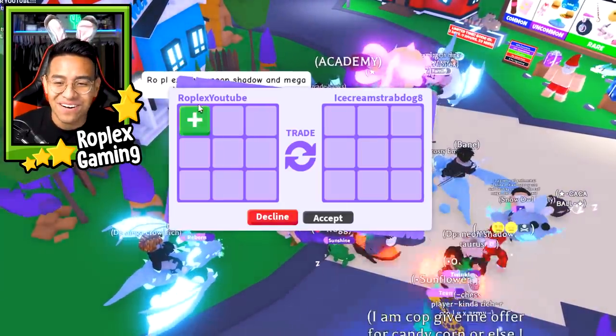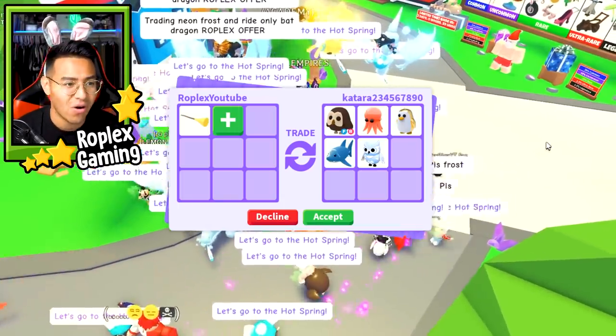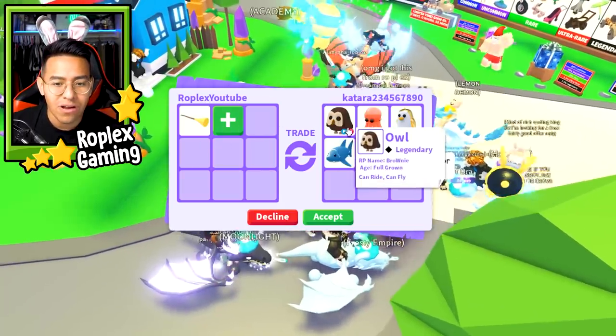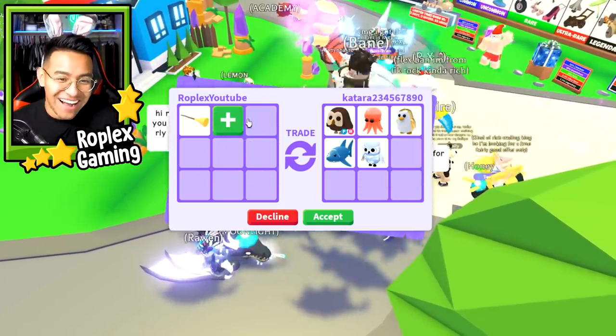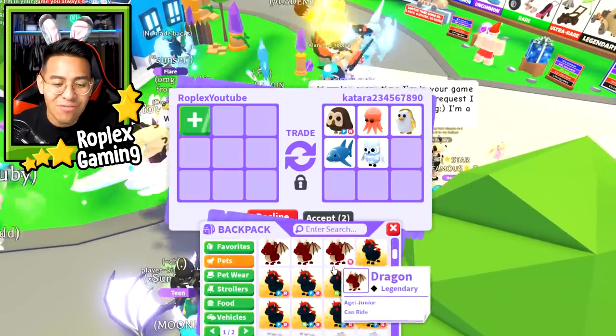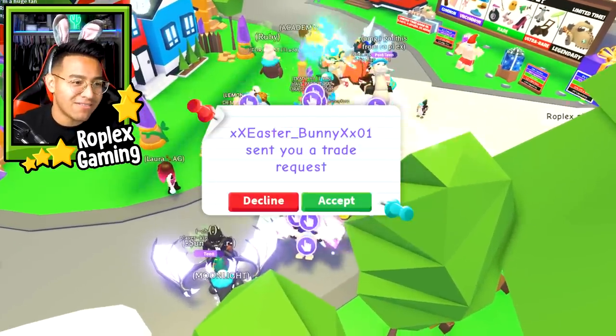Katara is offering me an owl, an octopus, a penguin, a shark, and a snow owl. She wants to offer for a frost dragon. What's worth more, an owl or a frost dragon? I actually don't know. It's tempting and I do have a couple of them, but do I really want to get rid of a frost dragon to get an owl? We're gonna decline.